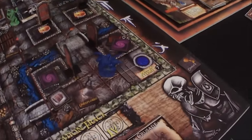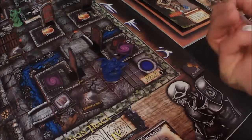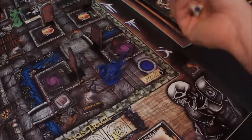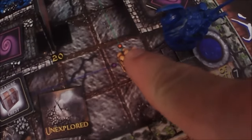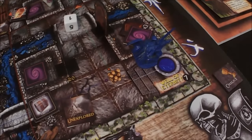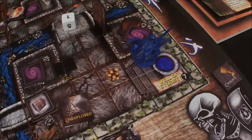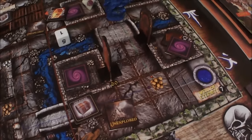Lastly, the new minion that spawned in — the blue wraith. Roll the raid die on a d12: 12 would convert, but no — he stays on his spawn point. We roll to see which patrol route he goes on — he's going orange, which follows the green patrol route. His base movement is three plus a d6 — rolled a one for total of four. One, two, three, four — that ends the monster phase.